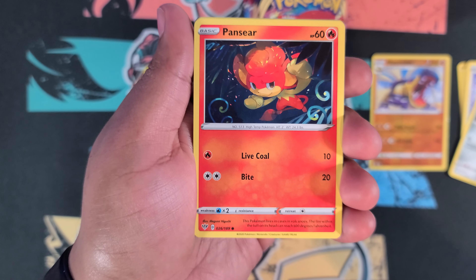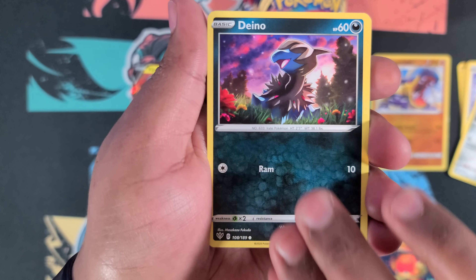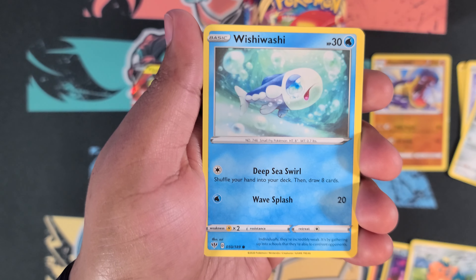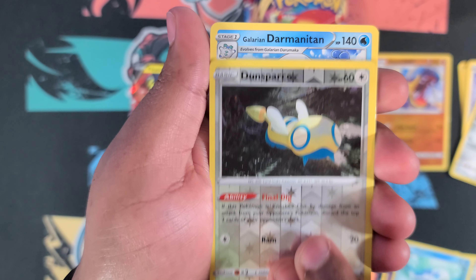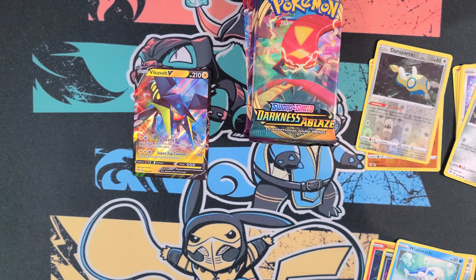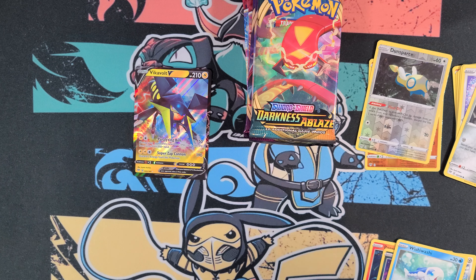Second Darkness Ablaze pack. We got Mareep, Pansear, Dino, Washiwashi, reverse holo Dunsparce, and a Galarian Darmanitan. You know with Darkness Ablaze packs — I showed y'all before — sometimes the green codes have hits in them, so you can never be too certain.